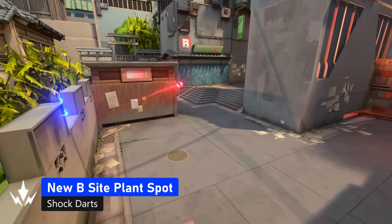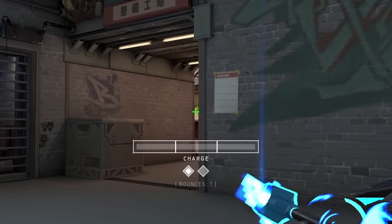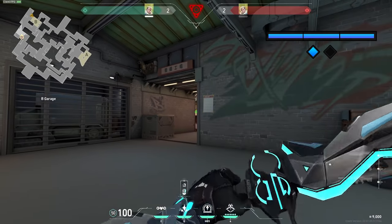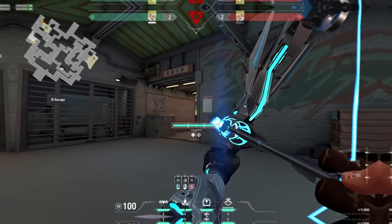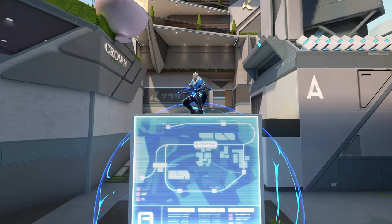This is an easy shockdown lineup for the new plant spot. Stand anywhere here in the garage and just aim at this wall and do one bounce with max charge — super easy. You can delay the defuse that way or even kill the enemies without even peeking them.